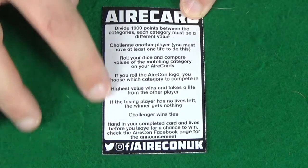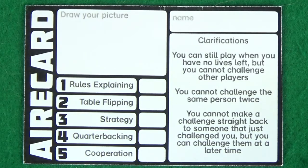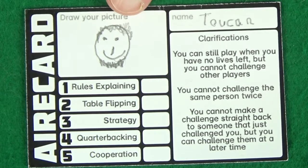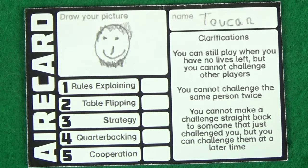The final thing you're going to need is your blank Air Card. On the back of your Air Card, you'll find the rules that I'm explaining here, just in case you need to refer to them at any point. On the front side, you're going to want to put your name, and also optionally draw a little picture of yourself like I've done here. Then you'll need to fill in your stats, and there are five different stats to do.